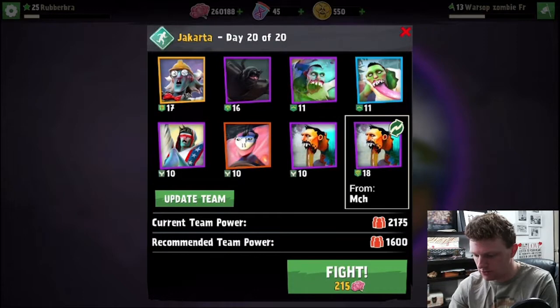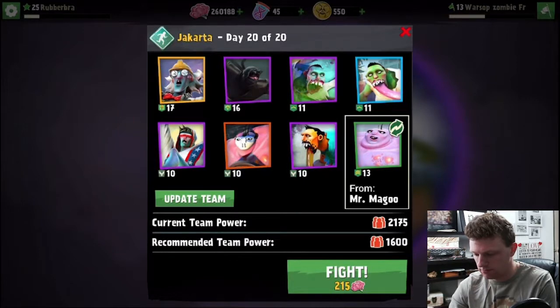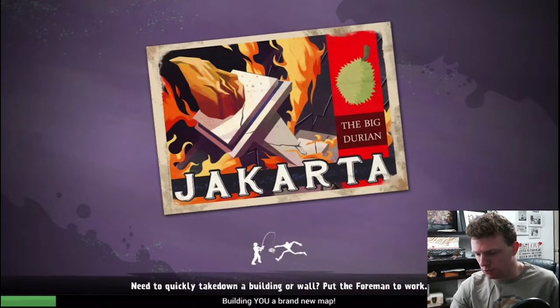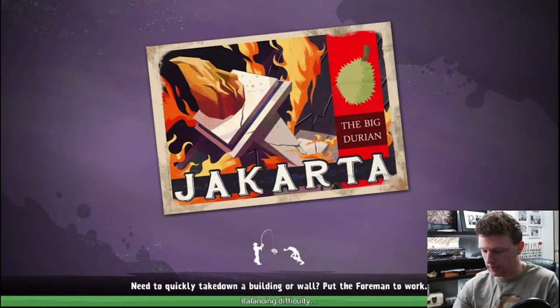This guy's level 18, so I want to take him, but at the same time I'm gonna bring a Goliath instead. I think they're called Goliaths. So this one takes 1600 team power to beat, and I don't expect it to be easy. I actually haven't even tried it yet or seen what it looks like — this is my first go at it.